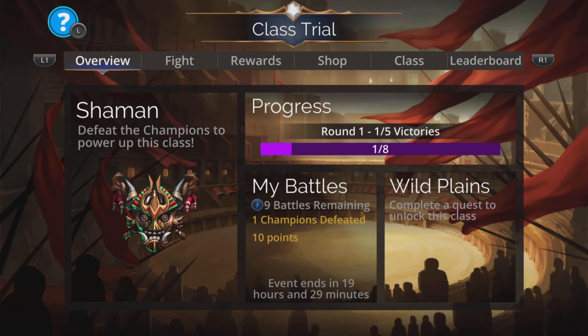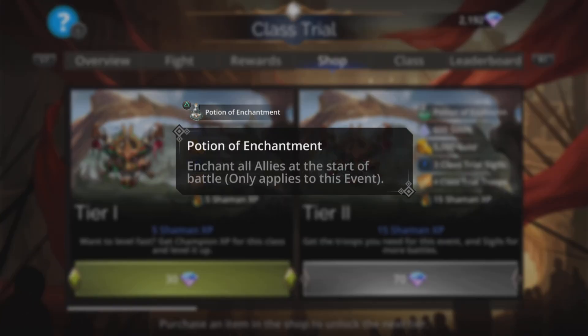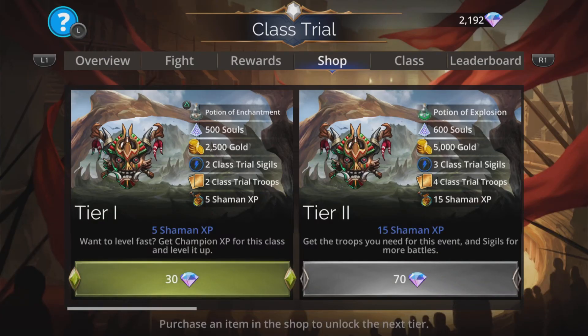Hi, I'm Rob, and in this Gems of War video I'm going to show a quick video on this class trial in Shaman class. Pretty good class this if you like angry balls. You can go through the shop and grab yourself a tier one — this will give you the Potion of Enchantment so all your troops start enchanted at the start of each and every battle for this event only, and you grab some other cool stuff at the same time. Class trial sigils are good, class trial troops are good, as is the XP towards getting this to level 100.